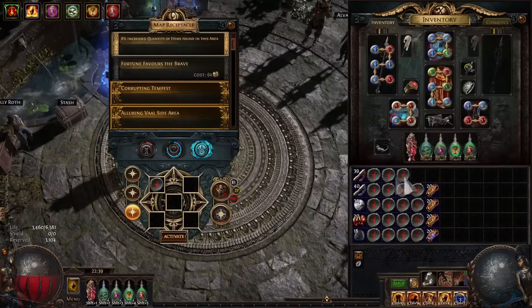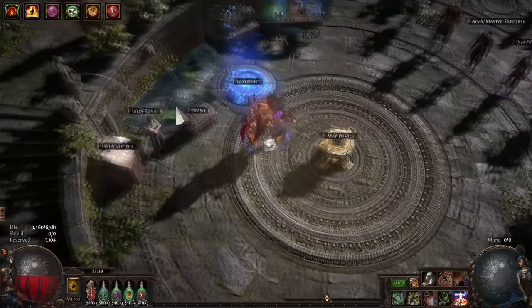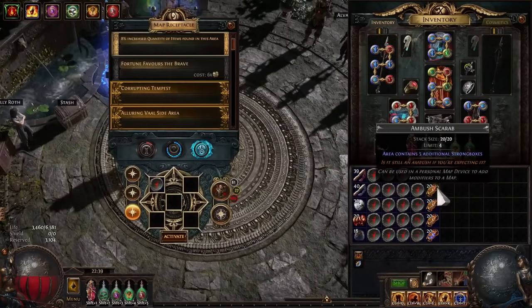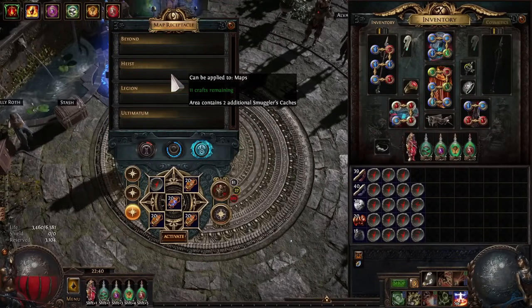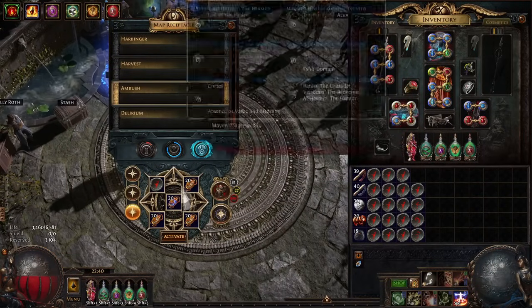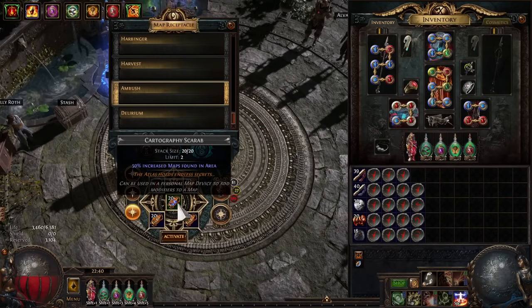All we do is get our normal maps — we typically get our eight-mod corrupted maps either by crafting them in batches or by running 17s with a Corruption Scarab. Then we put these on just all the boxes, then we do Cartos, then we put on Ambush on top. So we're going to get five boxes, 20 boxes, more from the base, more openable — tons of boxes.